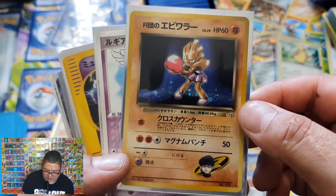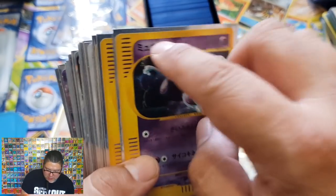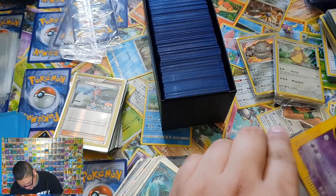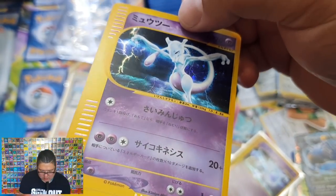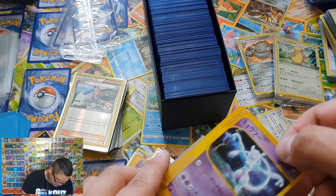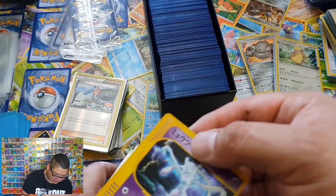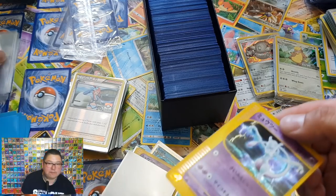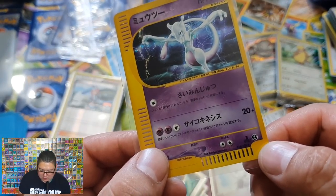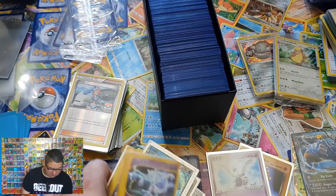That is amazing. We have Hitmonchan — Yu-Gi-Oh era art. Shame it's got a bit of damage there, but that's incredible. There's two! Oh, there's Expedition. Shame that one's a little bit damaged. This one, on the other hand, is in very nice condition — so much so that I might PSA that. Japanese Expedition. If I am wrong, let me know, but that looks very similar to the UK Expedition which has a Pokeball. I could be wrong — they call me Mr. Wrong.